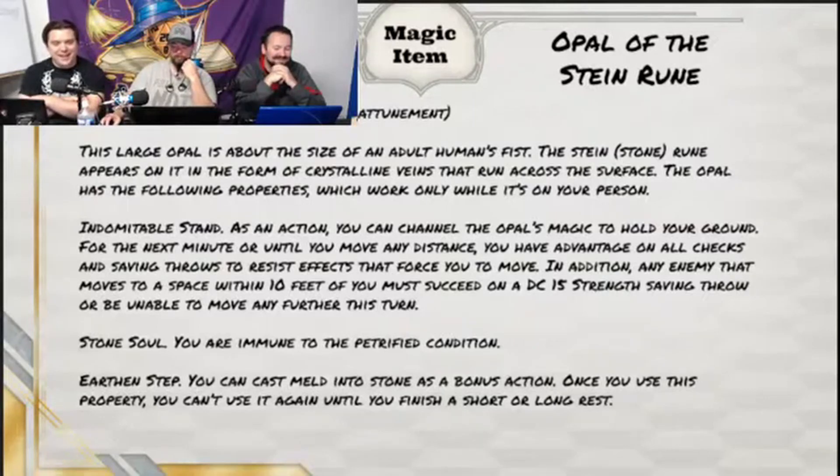Indomitable Stand! As an action, you can channel the Opal's magic to hold your ground. For the next minute, or until you move any distance, you have advantage on all checks and saving throws to resist the effects that force you to move. In addition, any enemy that moves to a space within 10 feet of you must succeed on a DC 15 Strength saving throw or be unable to move any further this turn.